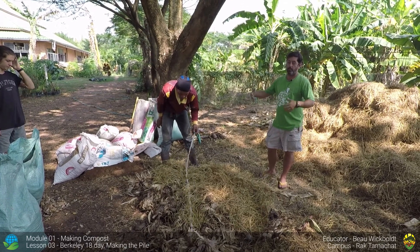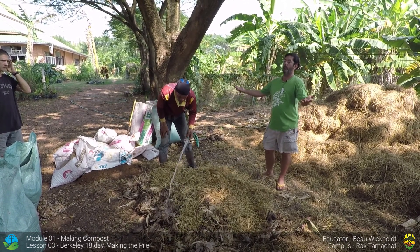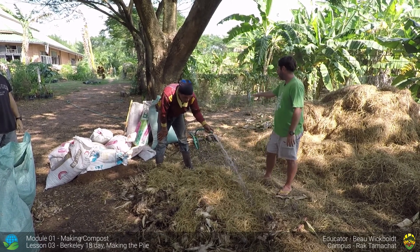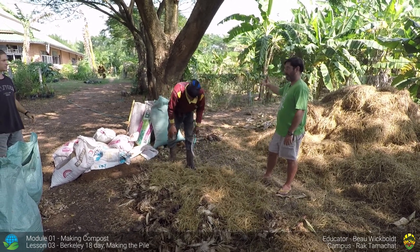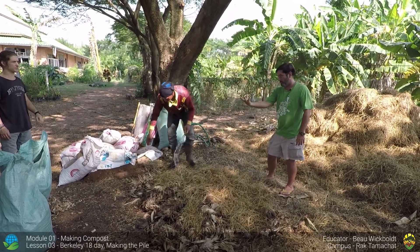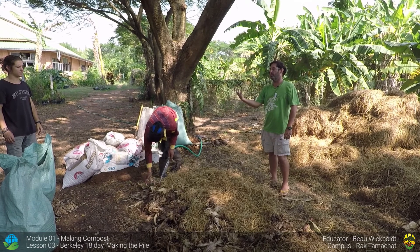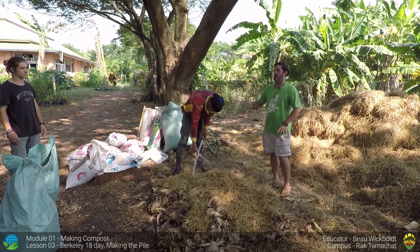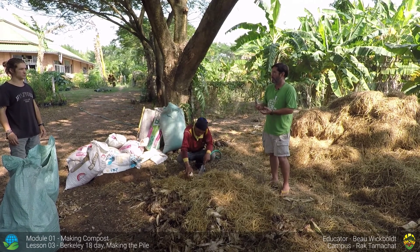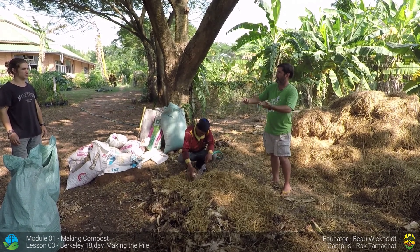If I start a new compost pile and I don't have a compost pile, what do I do? How do I get the microorganisms? Well, underneath a tree — like next to the side of the road where a tree's been there for 20 years — that soil is going to have all the microorganisms that you need in a compost pile. You can use it as an inoculant. You can go to your friend's farm and say, hey, can you let me have a little bit of your compost, and then you bring it and use that to start your pile.